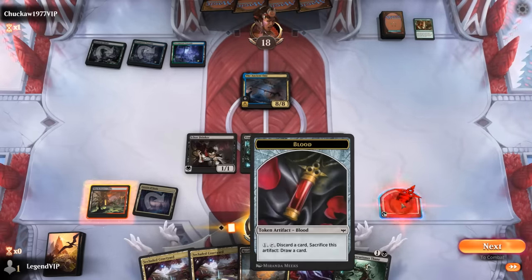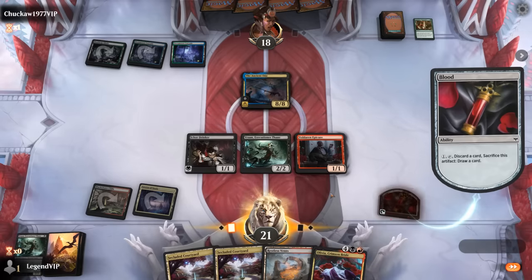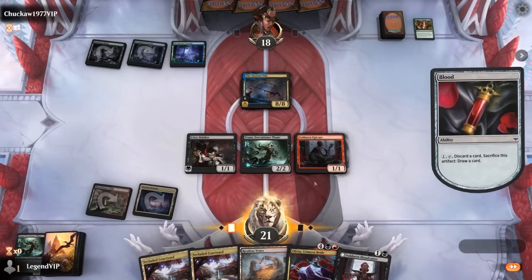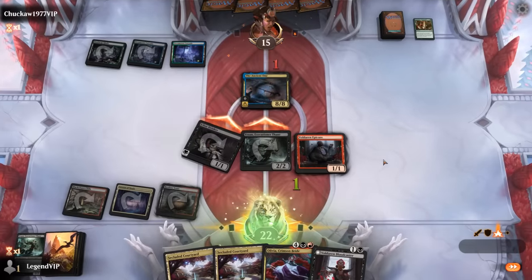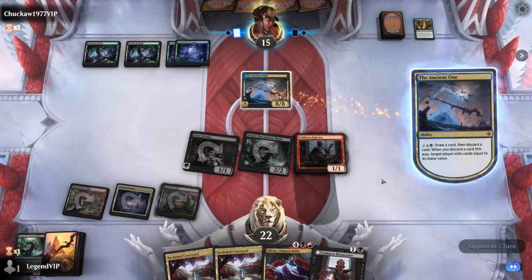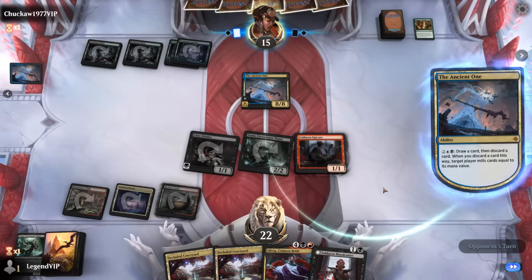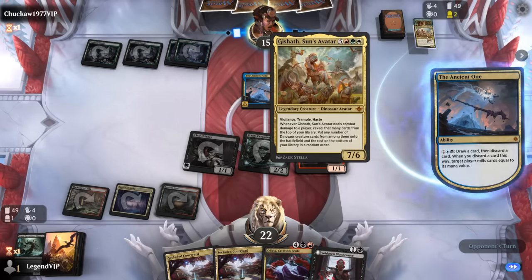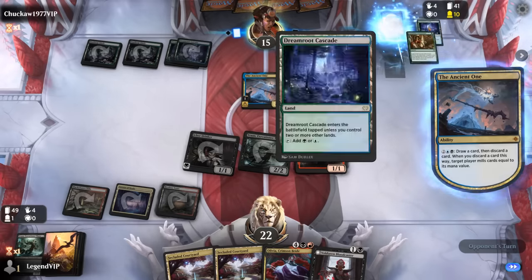We use the blood token, discarding a second Vran, then just play Vents and attack. Let's see if they've got the Fight Rigging or just activate the Ancient One — that might be their plan. They discard Gishoth, mill for eight, and are milling themselves. Now they can almost attack — they just milled a few too many non-permanent cards.